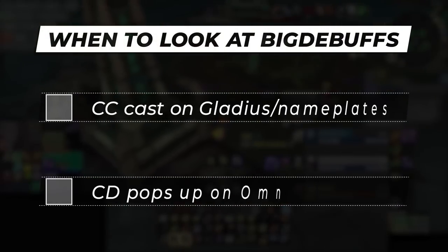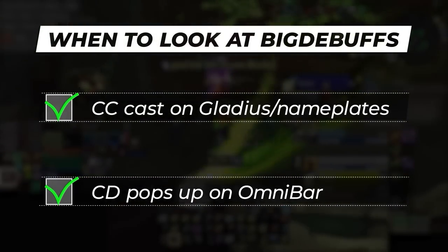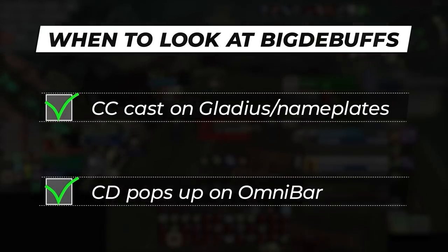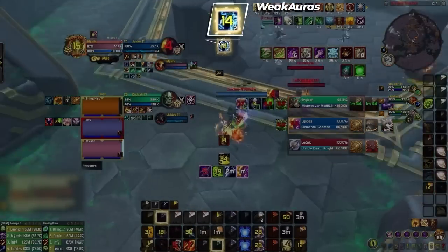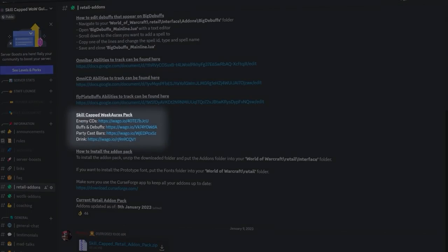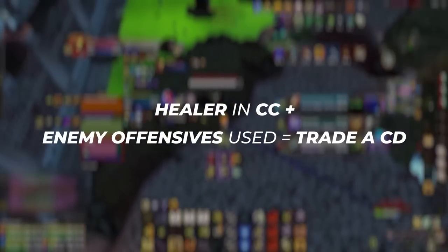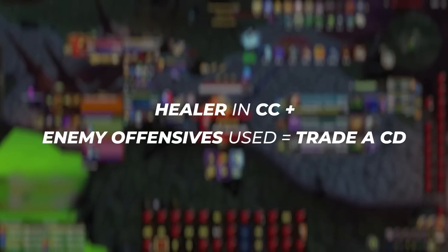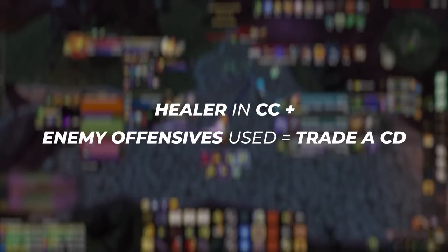Now we have two different scenarios that use two different addons to signal to you that your healer is in CC, but that doesn't mean we instantly need to blow a defensive. Instead, we need to check two more things. The first is checking for enemy offensive cooldowns, which you can primarily do through WeakAuras — we have an entire package for that in our Discord, including PvP-specific imports. If you notice that your healer is in CC and the enemy team is popping offensives onto you, that should instantly signal that you probably need to trade a defensive cooldown as soon as possible.